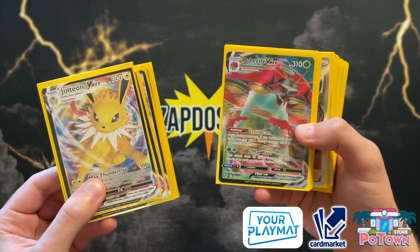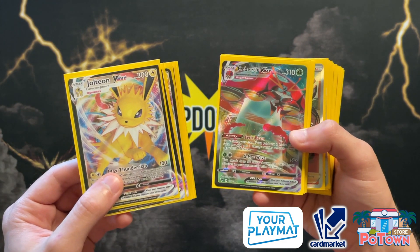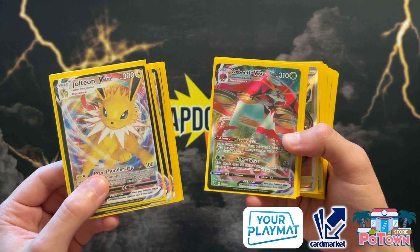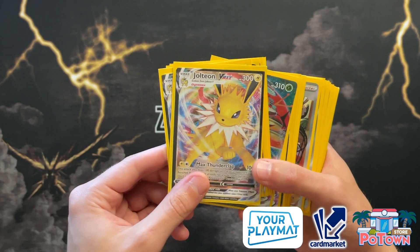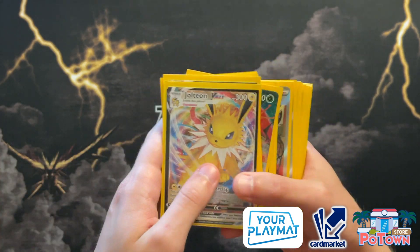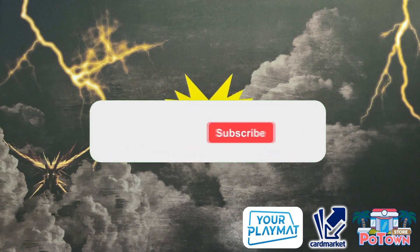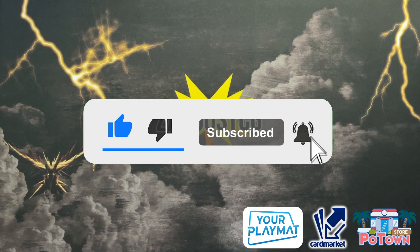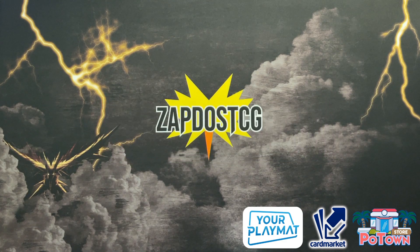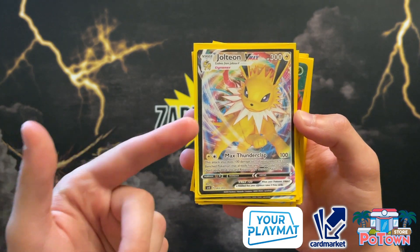With the fantastic ability Eerie Beam, Orbeetle VMAX from Vivid Voltage allows you to put one damage counter on all the opponent's Pokémon when you activate the ability. You can even activate it twice — we have two copies of Orbeetle VMAX to work with. Jolteon VMAX is going to be a nice archetype to get started with in the post-rotation format. If you're a fan of deck profiles, be sure to hit the like button!